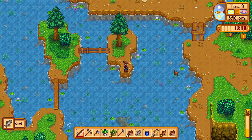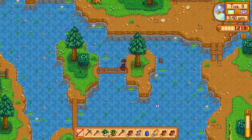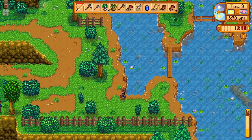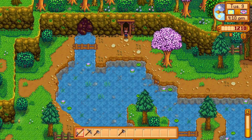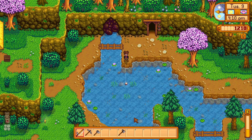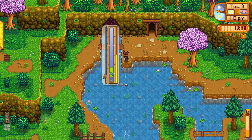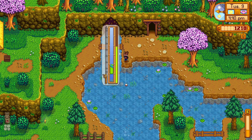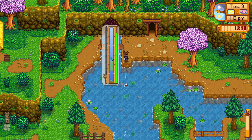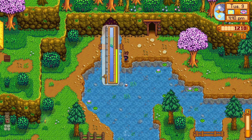We'll go up here and put stuff in our chest up in the mine and we'll keep going. Now that we've emptied our inventory, green fish — largemouth bass — is what we're looking for. Maybe this one's it? This one's actually a little bit difficult to reel in. Okay, this has to be it.